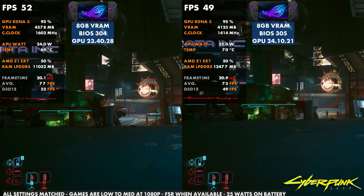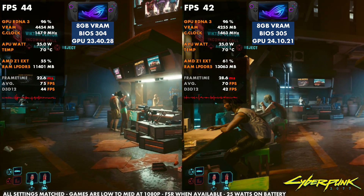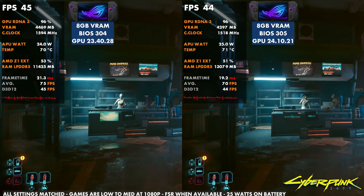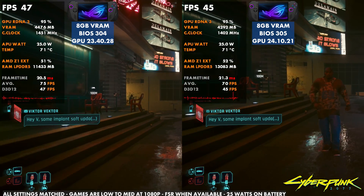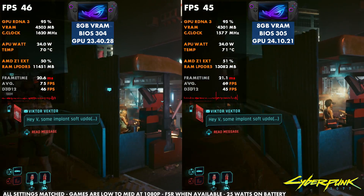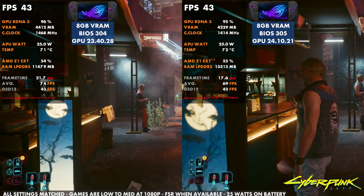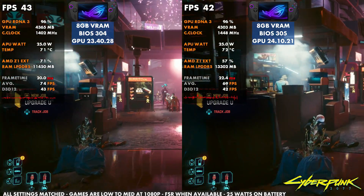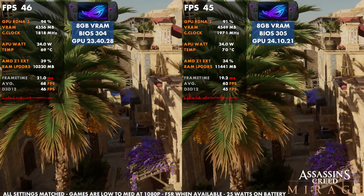This is common — I've seen it with the launch of the OG Ally and the Legion Go. Performance goes up and down with each release; drivers fix certain things but sometimes make others worse. The BIOS especially can make big differences in temperatures, fans, and RAM usage. You can see here, especially in this busy area, it definitely doesn't run quite as well now as it was running prior to the update.